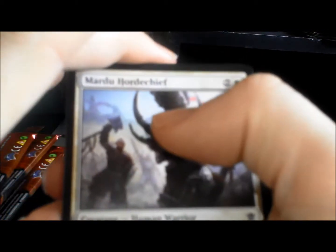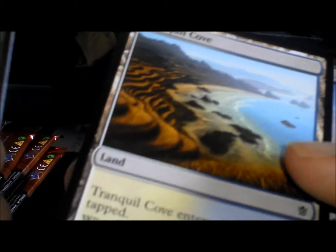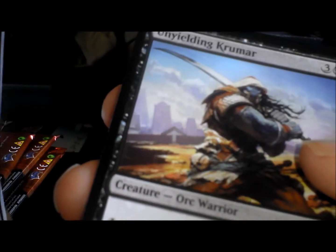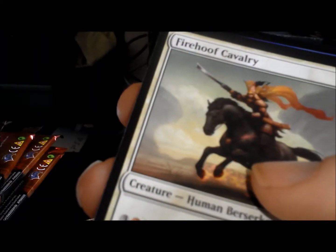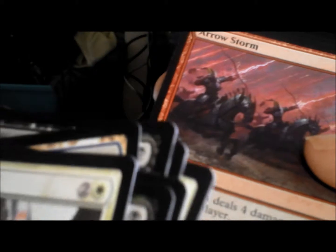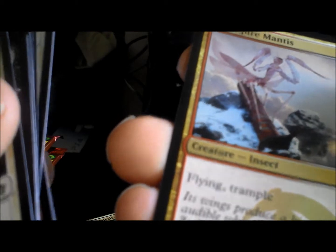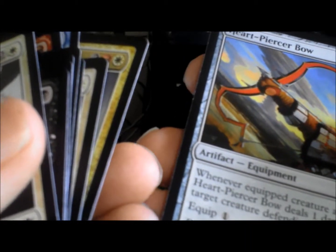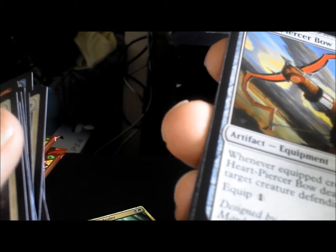Okay, last pack — hopefully something good, I just don't like the way this is going. Mardu Horde Chief, Sultai Scavenger, Force Away, Archer's Parapet, Twindlecove, Plains, Unyielding Krumar, Sultai Banner — there's a lot of those. Fire Hope Cavalry, Arrow Storm — that seems to be the popular thing nowadays, double everything, double decks. Stubborn Denial. High-Spire Mantis — insect, flying with trample, 3/3, dang. Heart-Piercer Bow — whenever a creature attacks, Heart-Piercer Bow does one damage to target creature the defending player controls. Wow.